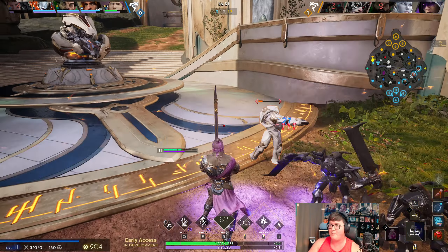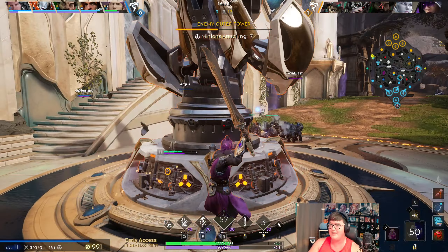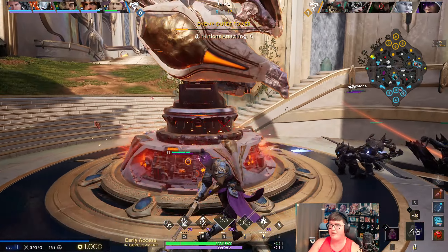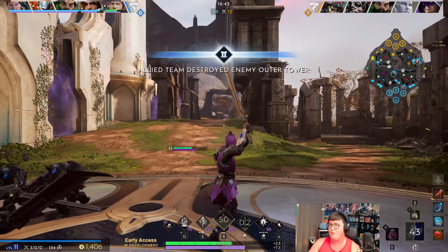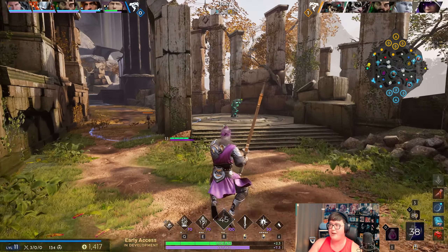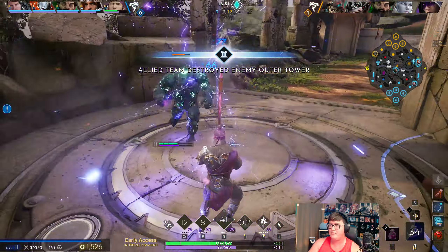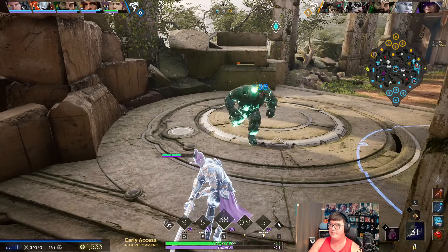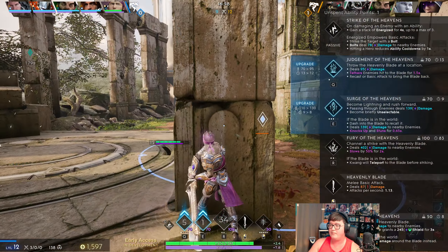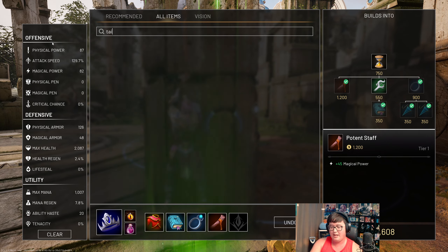Now that I got some damage and that mana regen I really wanted, I'll go Tenth Guard to make sure all this high damage he's doing isn't going to be as deadly, since I have two physical armor items and a slight reduction to really reduce his damage. Let's get Finish-Off Time right here — actually I kind of want to see something real quick.